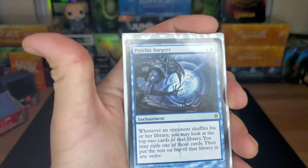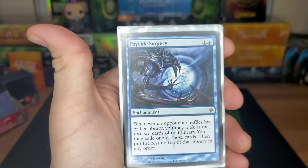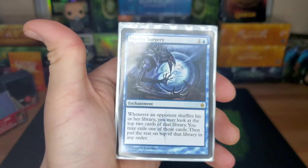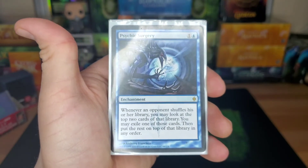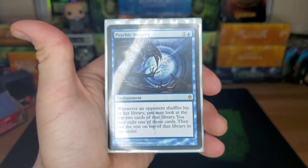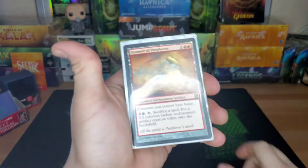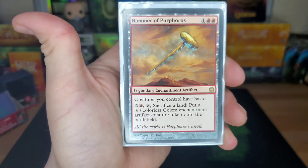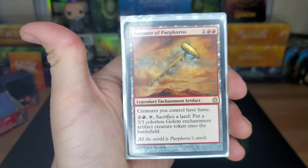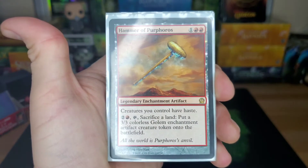Enchantments now. Psychic Surgery — whenever an opponent shuffles their library, look at the top two cards, exile one of them, and put the rest on top. I love doing this when everybody's tutoring in commander. If somebody makes the mistake of doing a Vampiric Tutor while this is on the field, they forget you have it and you get to exile whatever they top-decked. Hammer of Purphoros — three drop that gives everything you have haste. You can sacrifice a land for a 3/3 golem, but this is really all about just giving your creatures haste.